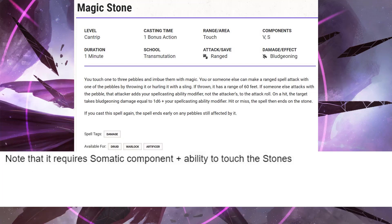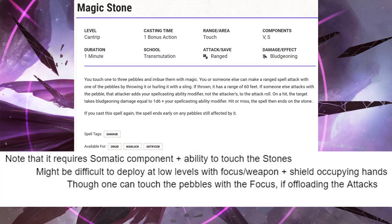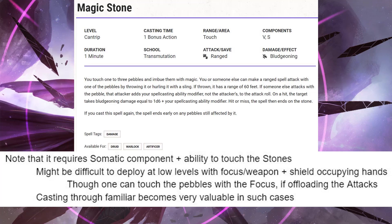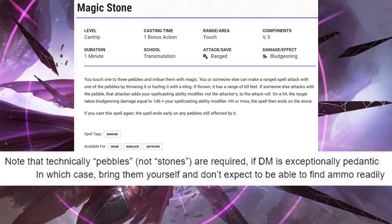Do note that it does require a somatic component and the ability to touch the stones, so it might be difficult to deploy at low levels if you have a focus or weapon in one hand and a shield in the other hand — though you can touch the pebbles with the focus if you're offloading the attacks. Because of all that, casting through the familiar becomes very valuable. You're not going to need your hands, and you can use your familiar's hands to handle the stones. And speaking of which, it's technically not stones but pebbles. Pebbles are technically small and smooth, and not every stone qualifies as a pebble — so if your DM is being exceptionally pedantic, he might say you can't just pick up a rock off the ground. In which case, bring them yourself and don't expect to find them as you go.